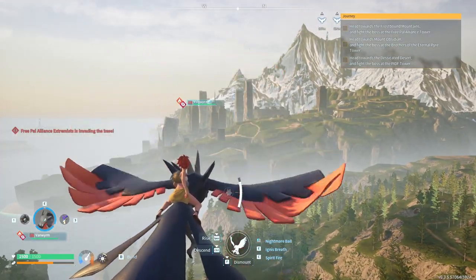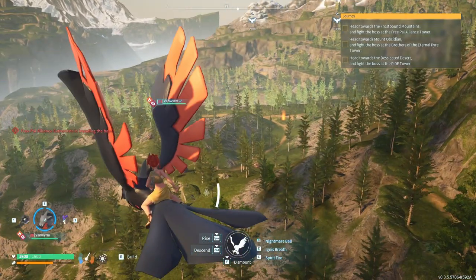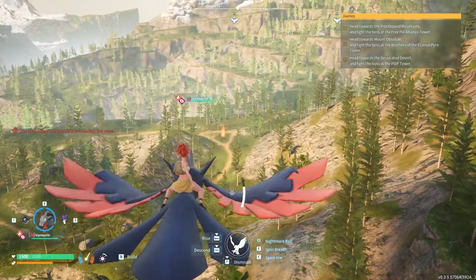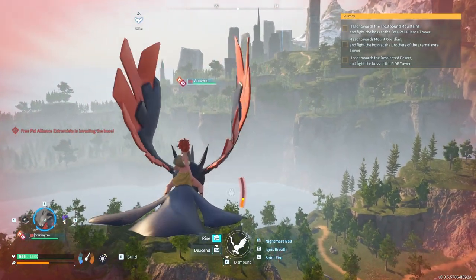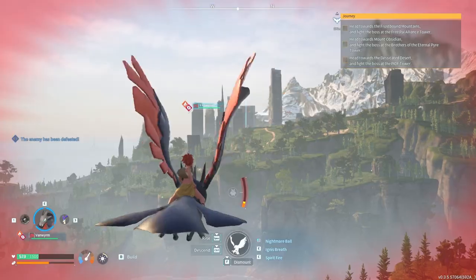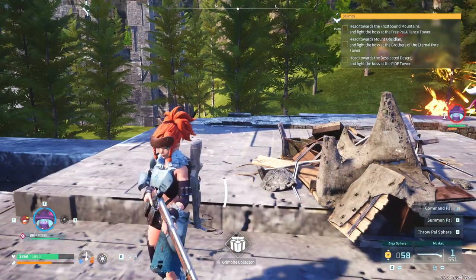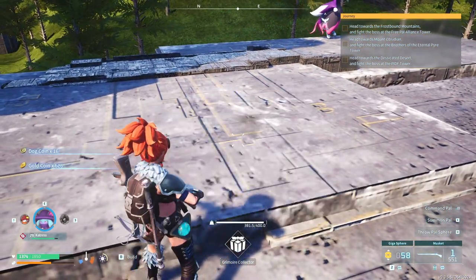I can see my death box from here. It's gonna be a long ride. But I am gonna get this checkpoint before I leave. You know what's super annoying? Right next to my death box there's literally a fast travel point right there. Oh my god. It is time for round two, right after I get this.